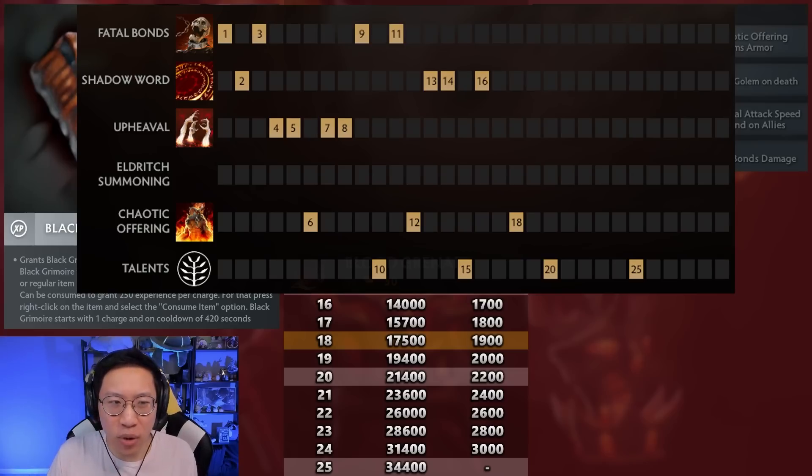Some skill points we don't care about as much. Level 17 doesn't really give us anything because we've already maxed out our abilities — you start getting the plus-2 attributes, but that's not so big. Similarly, after we get our 3rd point in our ultimate there are the talents, but in between it's just attributes, which are nice but not a big deal. After level 25, once you get to 27, 28, 29, 30 you start getting more talents, but that's really late and most games don't go there.